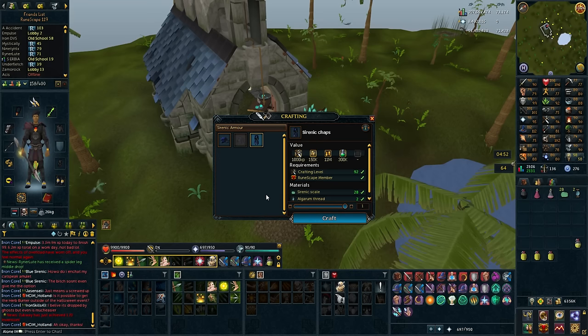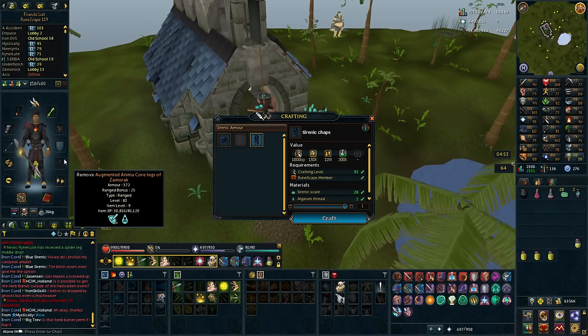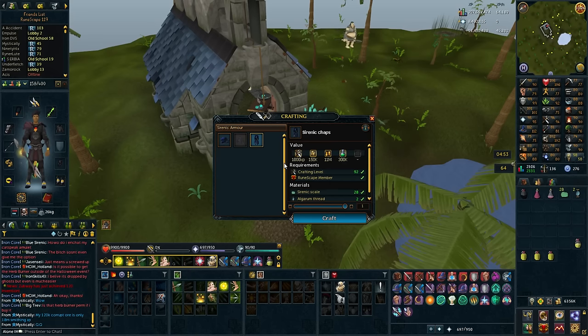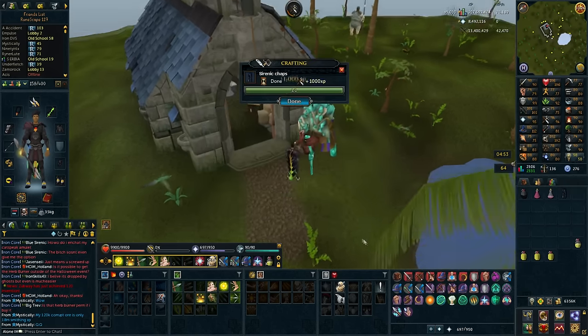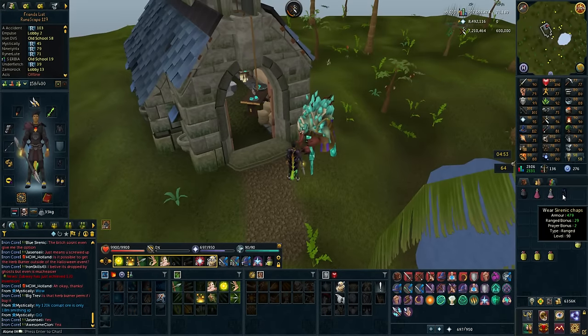I did finish up all the Primus keys and I did get one scale from that, so I have enough now to make the legs. I'm not going to make them and instantly equip them because I want to augment them so I can recharge with Divine Charges instead of having to let them completely break and then make new ones with 28 scales. I also need to put the Venom Blood perk on them so I can actually use them for Araxor. I'm now going to craft them and we only need the chest now, which I think is 42 scales.